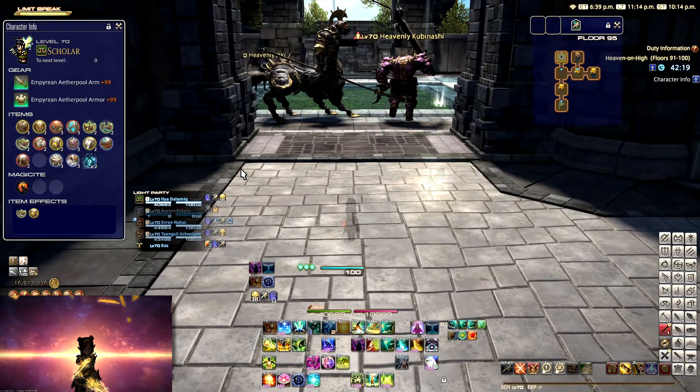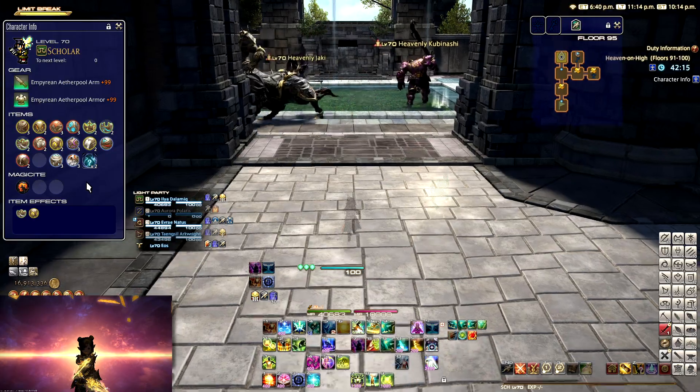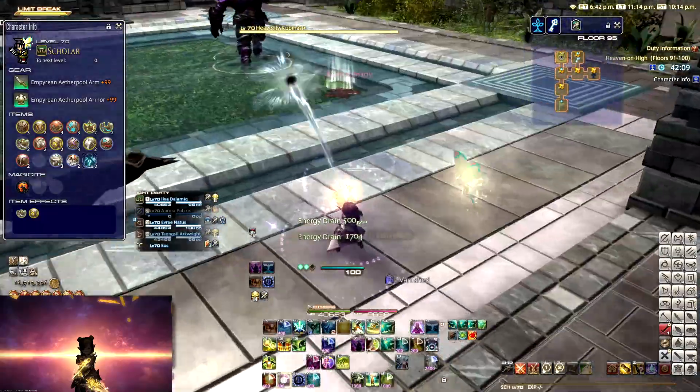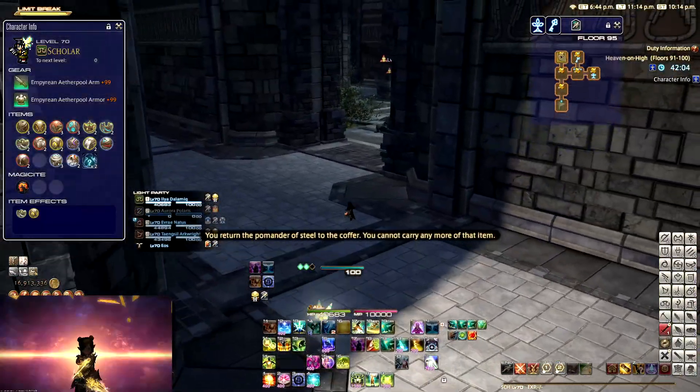The ultimate is probably going to be the big piece of content for raiders. But for other people in 5.3, we're most likely going to be seeing some other piece of content as well, next to a dungeon of course. So for me, I'm thinking it's going to be the next deep dungeon.